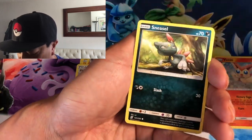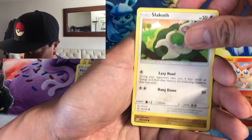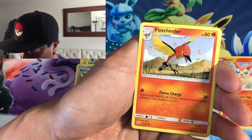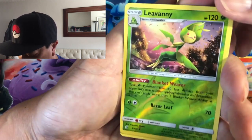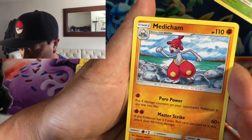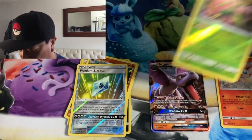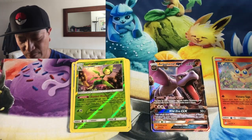Stufful munching on some berries, Sneasel, Magnemite, Slakoth, Axew, Fletchinder, Leavanny reverse holo — look at that pose! Last card is a Medicham non-holo rare.